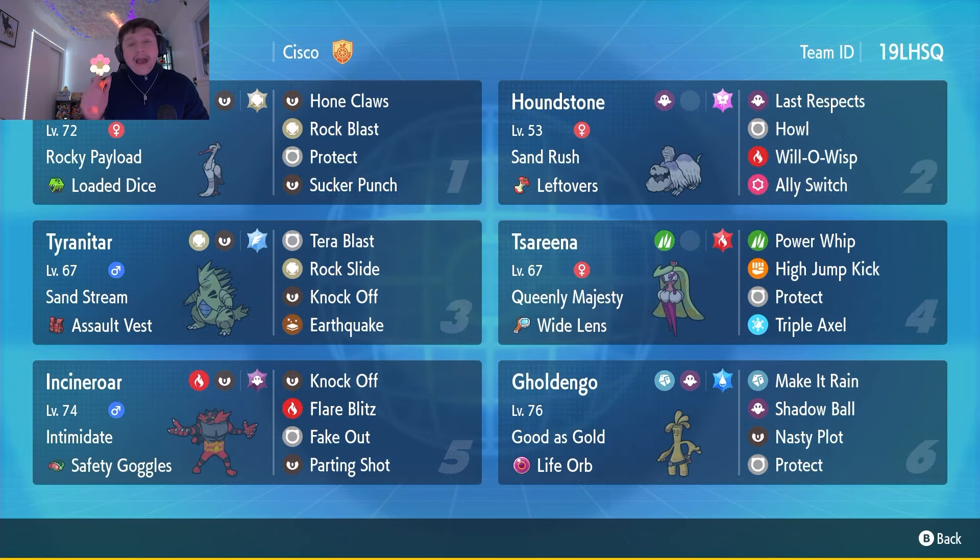We even have the opportunity to raise our attack stat with either Hone Claws on Bombirdier or Howl on Houndstone. The reason I decided to give Bombirdier Hone Claws even though we have Howl on Houndstone is because it allows Bombirdier to be more self-sufficient in raising its own attack stat — we don't have to depend on Houndstone every single game to boost Bombirdier's attack, so this allows Bombirdier to be very flexible.